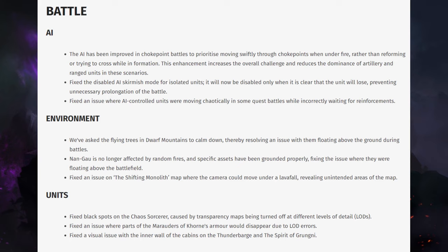Moving on to environment: they've asked the flying trees in the Dwarf mountains to calm down, resolving an issue with them floating above the ground during battles. There are a few maps like that and it's super weird. It's probably because those battle maps were ported from Warhammer 1 then Warhammer 2 into Warhammer 3, and some assets started floating — there are rocks too. Creative Assembly have been committed to fixing it because while it doesn't affect gameplay, seeing flying trees and rocks breaks immersion.